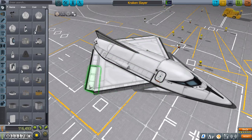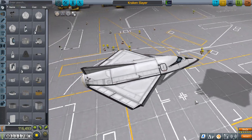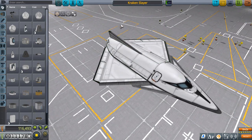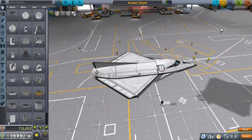Alright, somebody asked me to make a video about my Kraken Drive SSTOs here, so that is all the motivation I need to be obnoxious on the mic for a few minutes. So yeah, this guy right here is the Kraken Slayer, which is one of the prettiest jets I've built, but also the coolest because it has infinite fuel. Let's dive in a little bit, I'll show you how this thing works and explain some of the challenges I had building it.